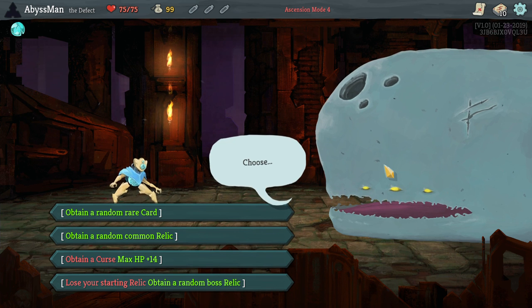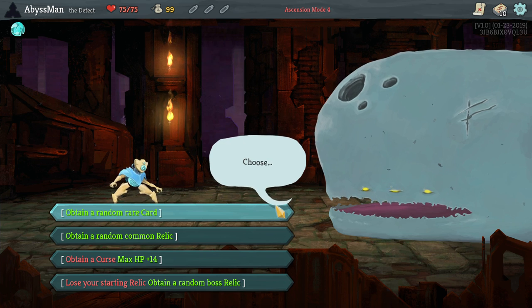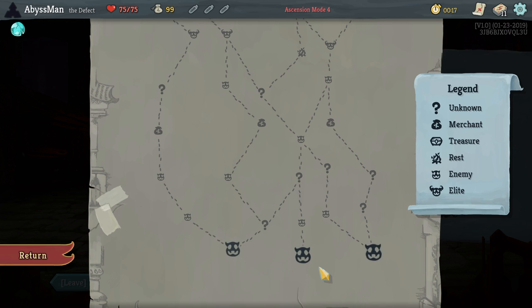Rare card or common relic? You know what, let's go with the rare card. Machine Learning — okay, I suppose we can make use of that.